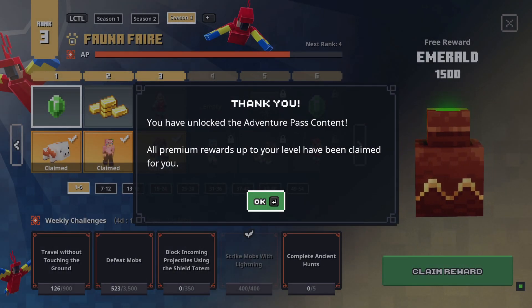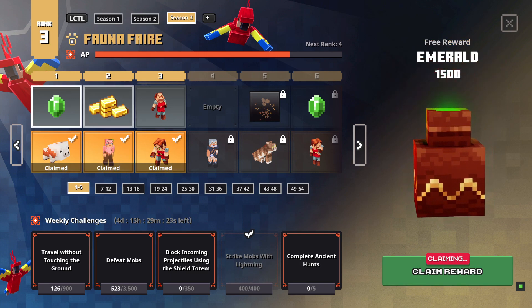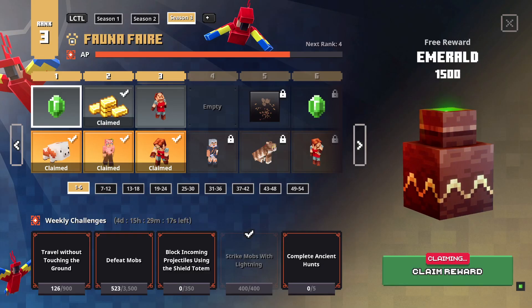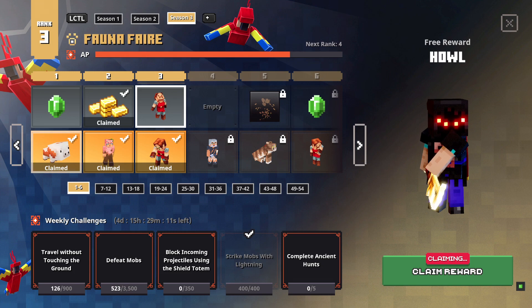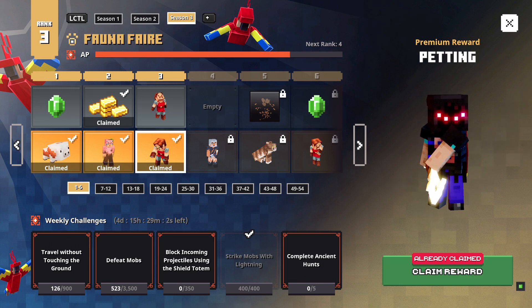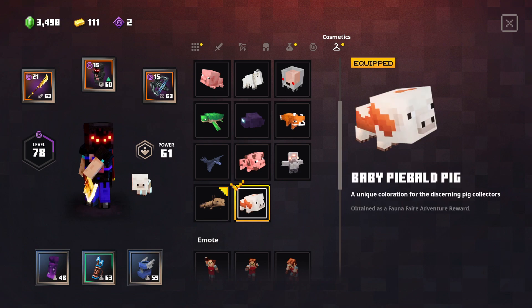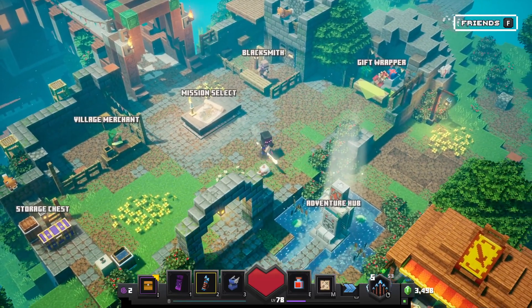The adventure pass has been purchased — that's great! We can go ahead and start claiming some rewards here. We can claim our emeralds and it looks like we actually do get some gold here — always nice. We also got this howl taunt — very cool. For all that's claiming, it looks like we already get our baby piebald pig, our pig onesie costume, and the petting event. Let me go ahead and get that little guy equipped. The baby piebald pig — looking amazing! Really cool stuff there.